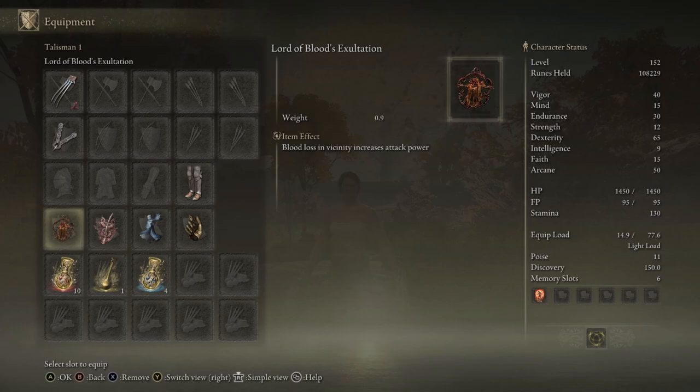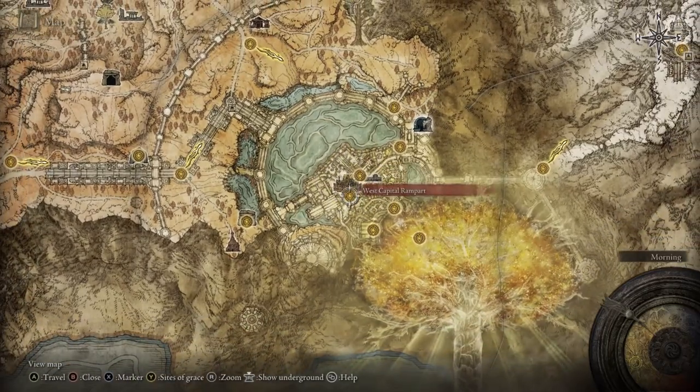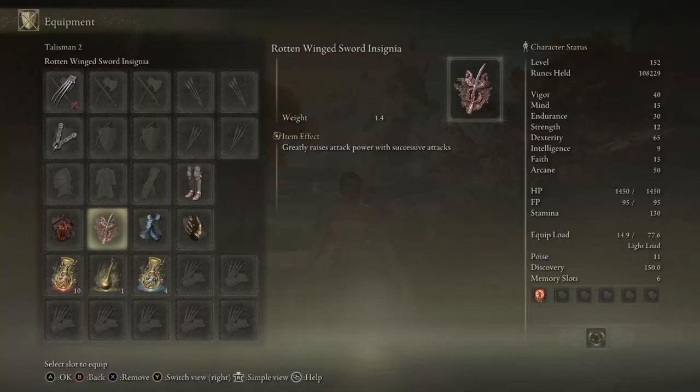For talismans, I focused on attack power and blood loss. First, you'll need the Lord of Blood's Exaltation talisman — when you proc bleed on an enemy, it automatically increases your attack power. To get it you need to kill Mohg, not the real Mohg in the Mohgwyn Palace, but the fake Mohg underneath Leyndell Capital. You need to reach the Subterranean Shunning-Grounds — there are plenty of guides on YouTube showing the route as it's a long trek.